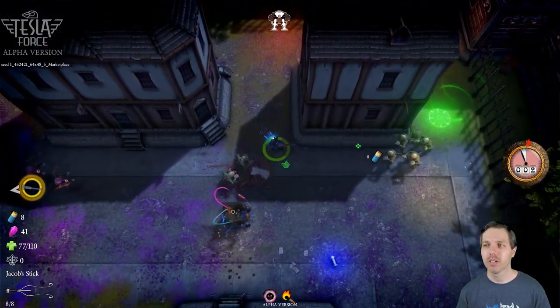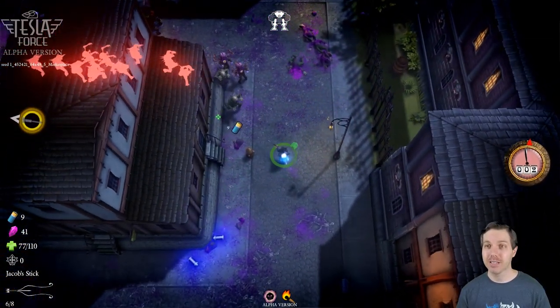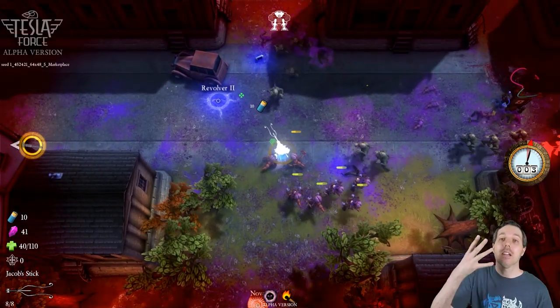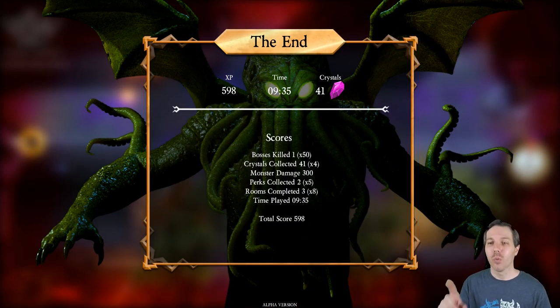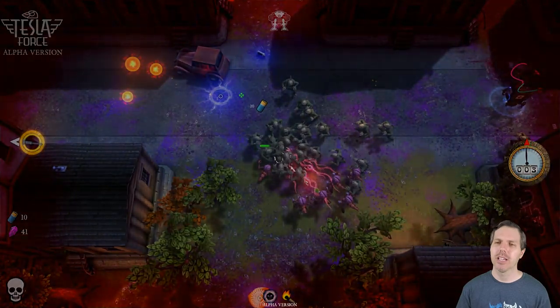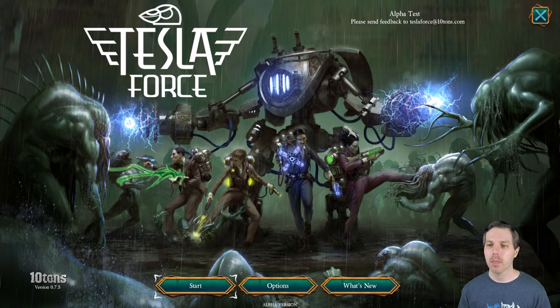Let's grab more crystals and let the doom clock tick over to see what happens — doom increases damage to monsters. Just murderize Nikola Tesla — and we go. I have died. End result: one boss killed, 41 crystals, 935 score. That will unlock your progress and give you more items to get during your runs — things like bullet sharpening. Very good.